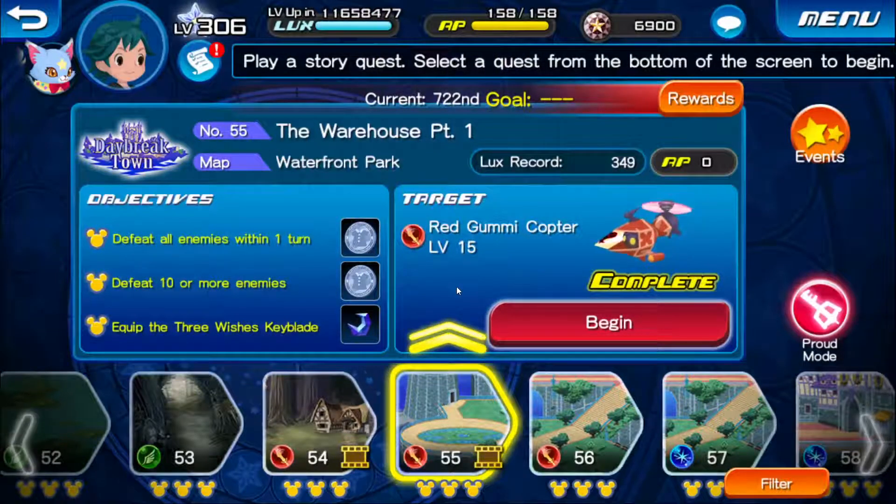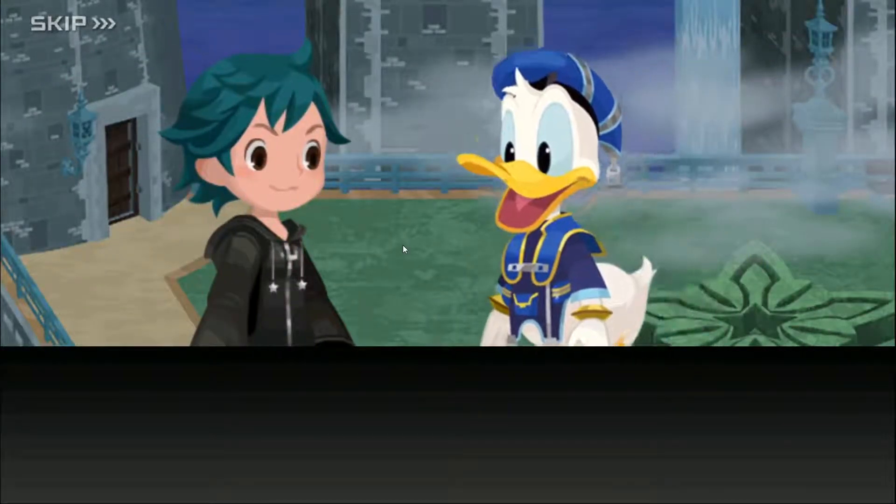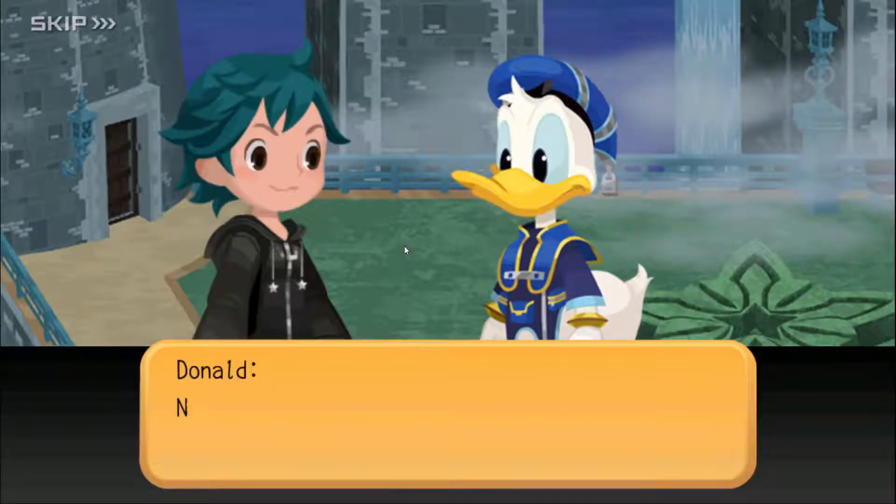Alright, this visit to Daybreak Town starts with Quest number 55, the Warehouse Part 1, and we are after the red gummy copter enemy again. More gummy blocks! Thanks! Now we need blocks for the engine.